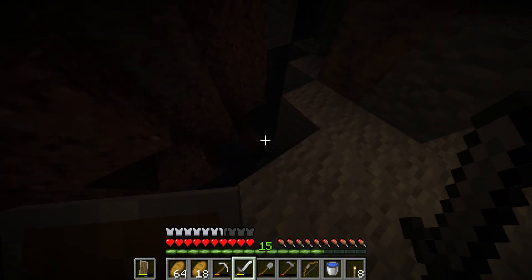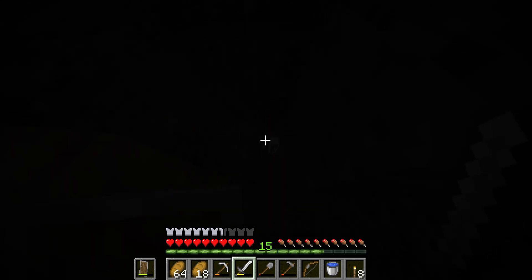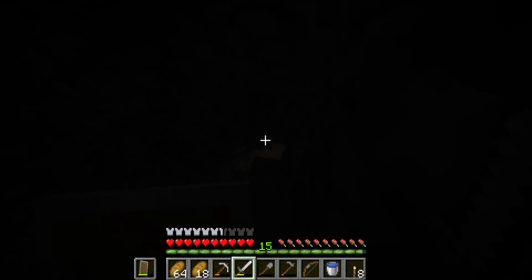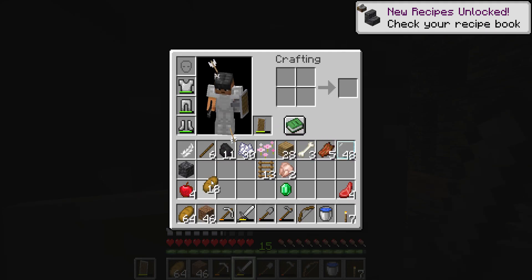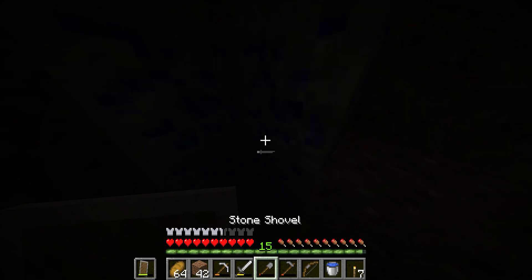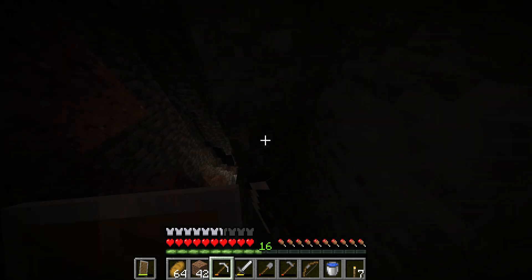There's a little skeleton, and oh — lapis! I'll take that. Glow squid — I forgot those were useless. Get out of here, skeleton. Skeletons have some mad aimbot. Here's the lapis — let me mine this. Six pieces of lapis gave me 41 drops. Pretty good.